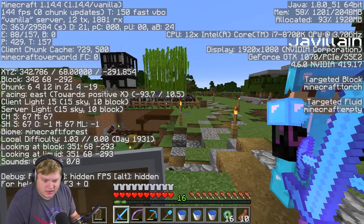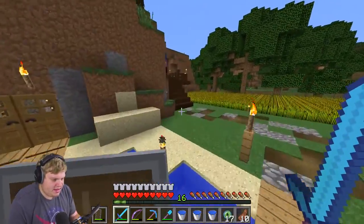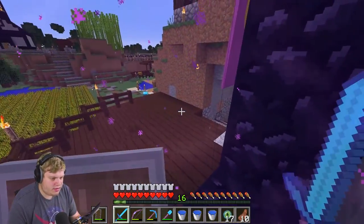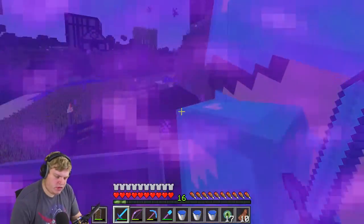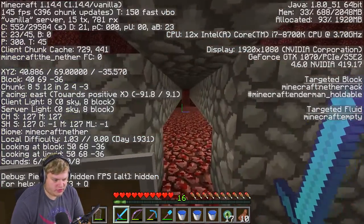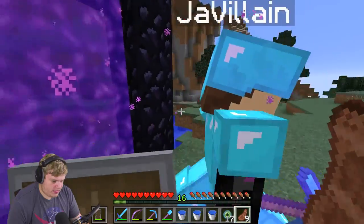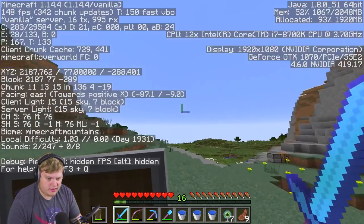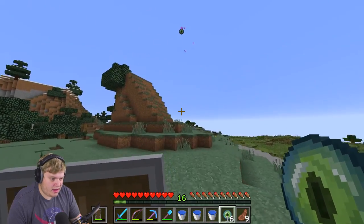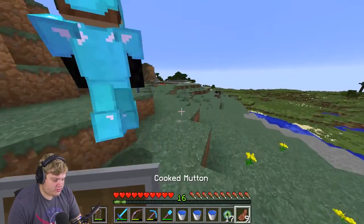Let's go into the nether and see if we have a portal that goes east — try that first, just in case this is going to be ridiculously far. We do — we have east, south, and west. East is that way, so if this goes east still, we're golden. It went a little bit east, so we are not far actually. Let's just go by foot now.